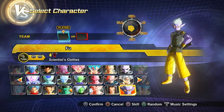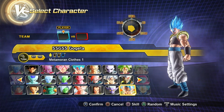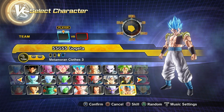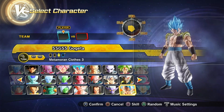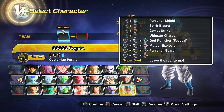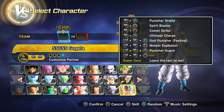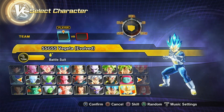Then we have Fused Zamasu — regular and custom. Then the other goat, Blue Gogeta — regular, then the Tons 100 Big Bang Kamehameha version, the Festival preset version, and then I'd recall the canon version — with the God Punisher, Stardust Breaker, and Meteor Explosion, which is really cool.